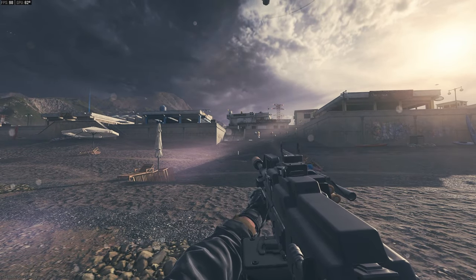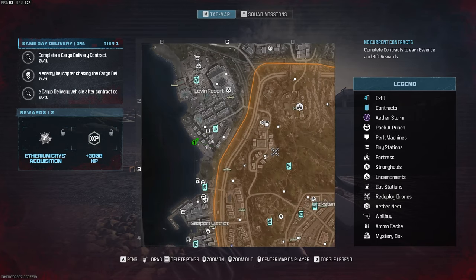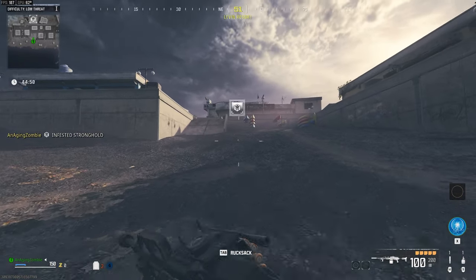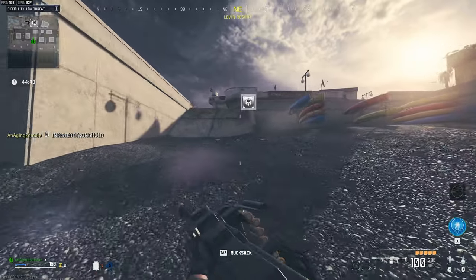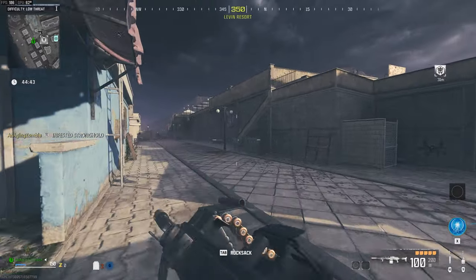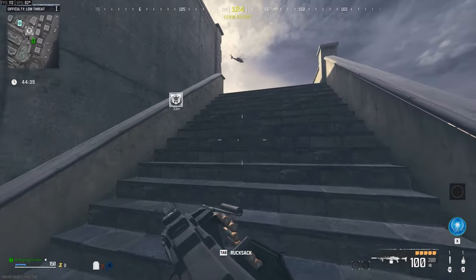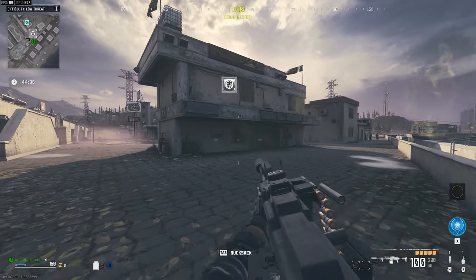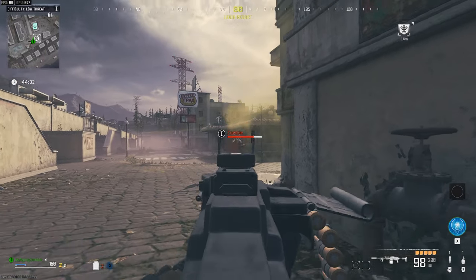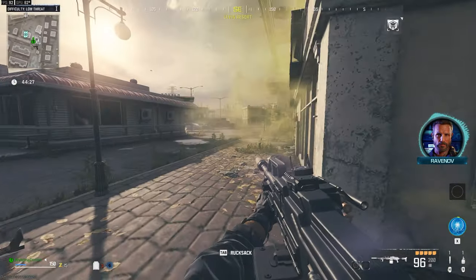First thing I want to do is pack-a-punch my weapon. I have no idea if it's going to make this gun do more damage against the helicopter. I think I'm going to try and park the vehicle under something so I can get out and the helicopter won't destroy the vehicle, and then I can just shoot it down. I don't know if pack-a-punch will make it stronger, but might as well do it just in case.